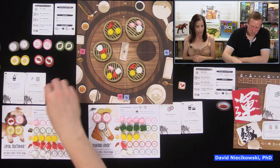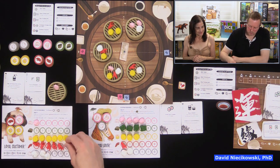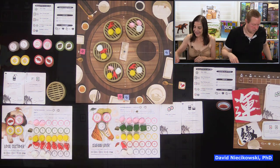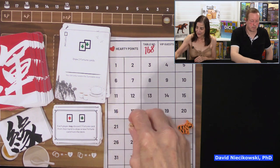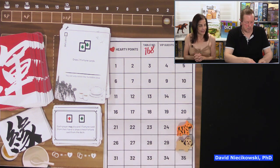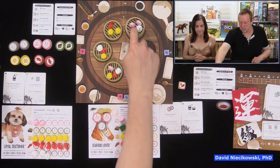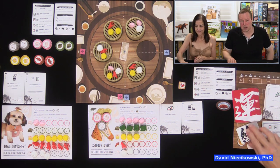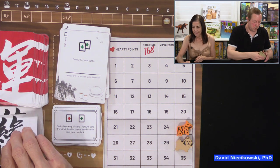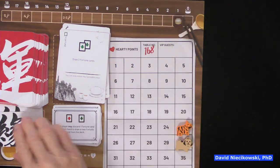David purchases a steamer: one, two, six dim sum plus three Loyal Customer bonus equals nine points, moving him up to 31. Julie then goes and — unable to stop her — she draws a card, rotates, and buys the final steamer with two shrimp and other dim sum. She scores three, seven, eight points total from that purchase. David reflects that he should have used his fortune card last turn to take away one of Julie's shrimp pieces to deny her those four points instead of making his own purchase.